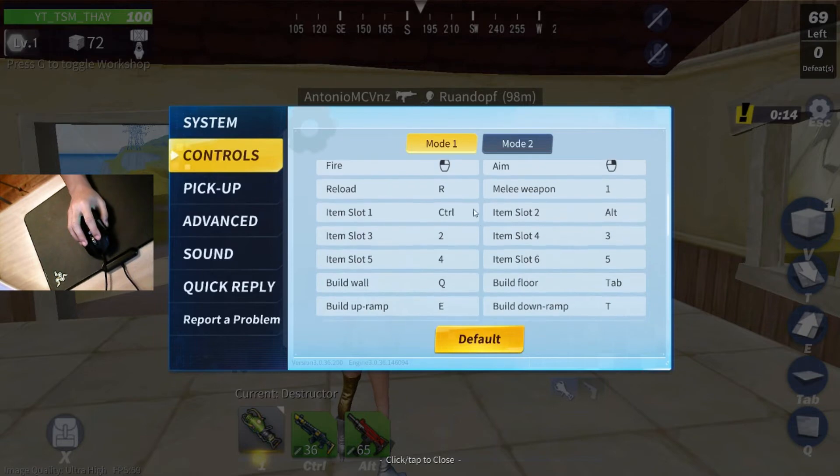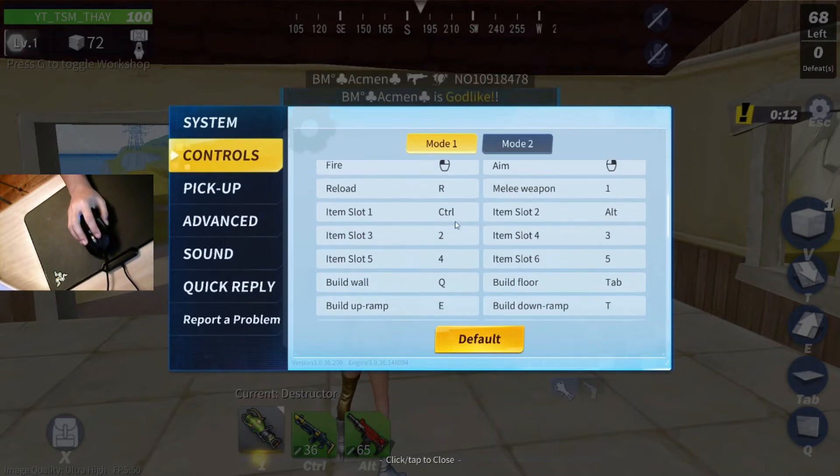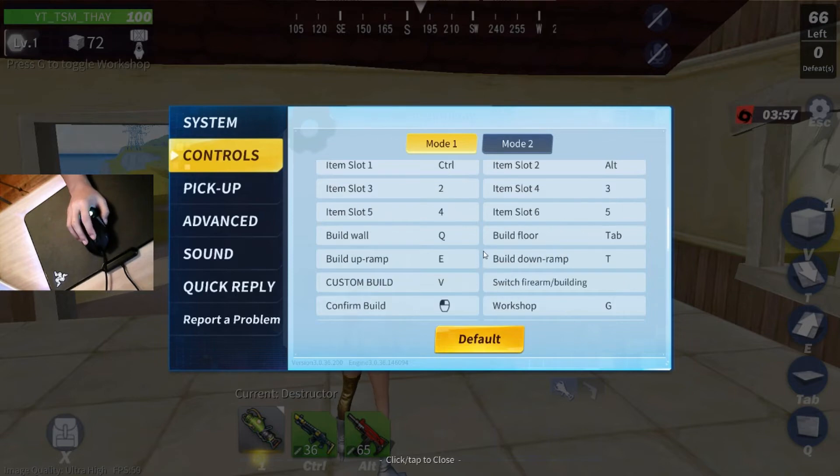My slot one is Control and slot two is LT. Slot three is Two, slot four is Three, slot five is Four, and slot six is Five. Okay let's jump to build.